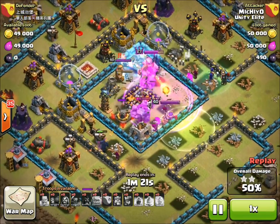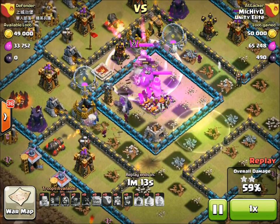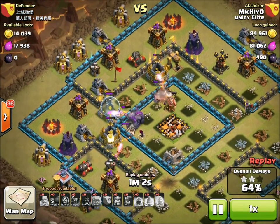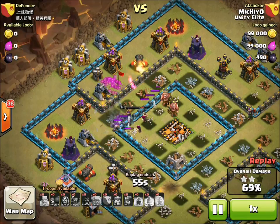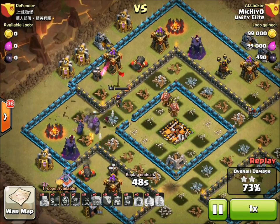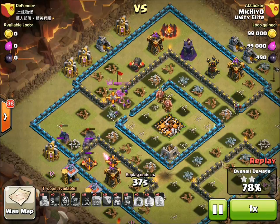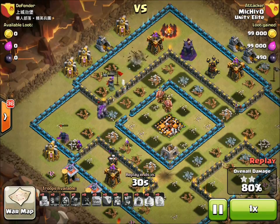He freezes the second inferno and is looking really strong — definitely got a two-star here. He's got golems left, PEKKAs left, heroes are good, and wizards still alive at this point, which can definitely help get a three-star. You want to get through the core and clear everything around it as quickly as possible, because the last part of a three-star raid is usually just your Archer Queen, maybe your King, golems and PEKKAs. But right here her AI kind of screws things up — she starts shooting at a wall instead of running up the corridor.